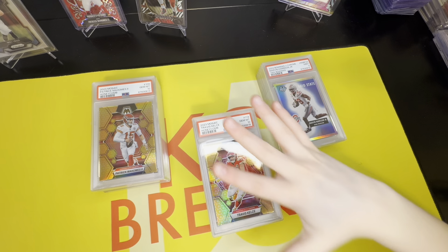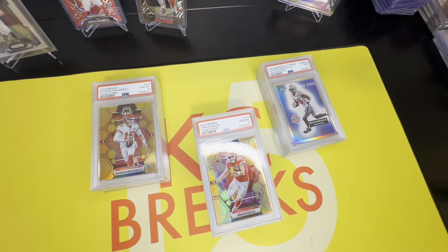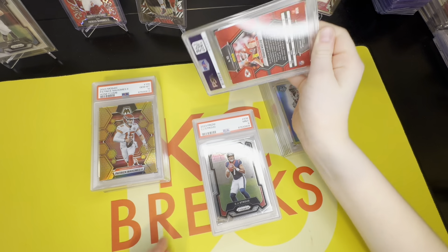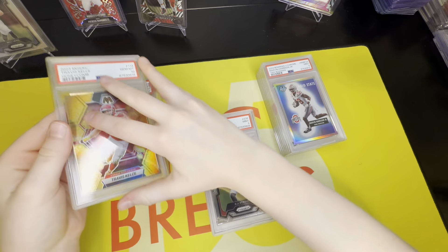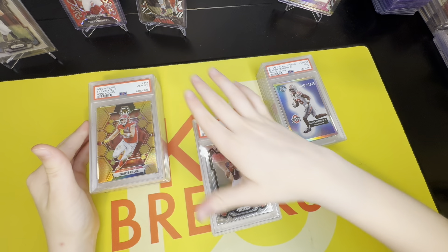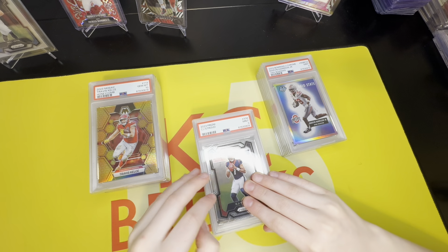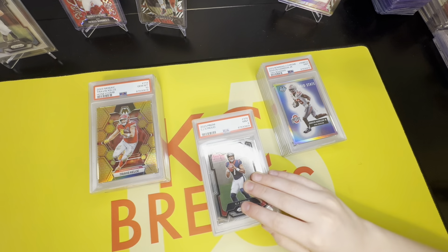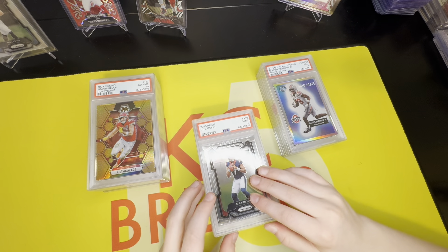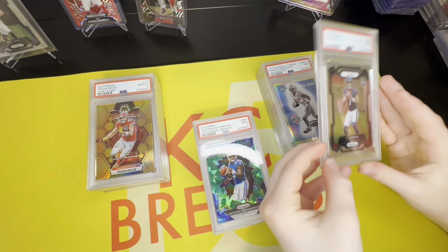This is a huge one — CJ Stroud, it's just his base but it's still a Prizm base. Please give us something good — a nine. We missed out on both of our CJ Strouds. Our next card is an Anthony Richardson — this one could also be nice — another nine.